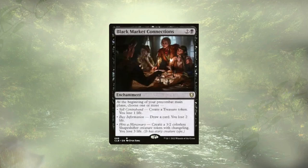Up next we have Black Market Connections. We're gaining and losing resources constantly in this deck, and this lets us create treasure for ramp, draw cards, and create some 3/2 color shapeshifters. So we're getting defenders we could also sack, we're drawing cards, we're ramping — and it's like six life, not a big deal. We have enough life gain triggers throughout the deck that we're going to be okay.